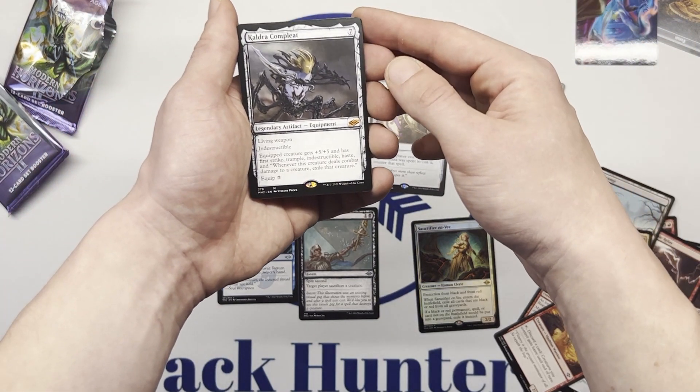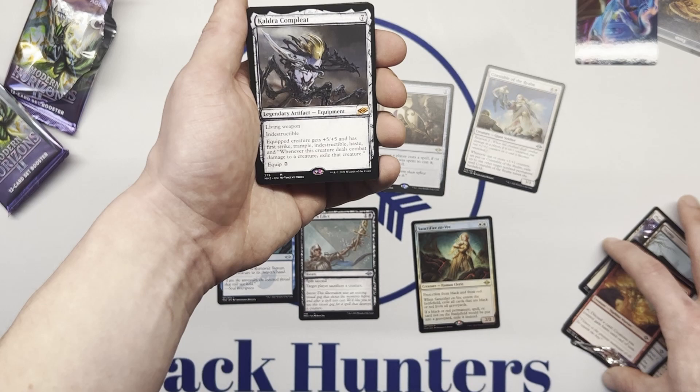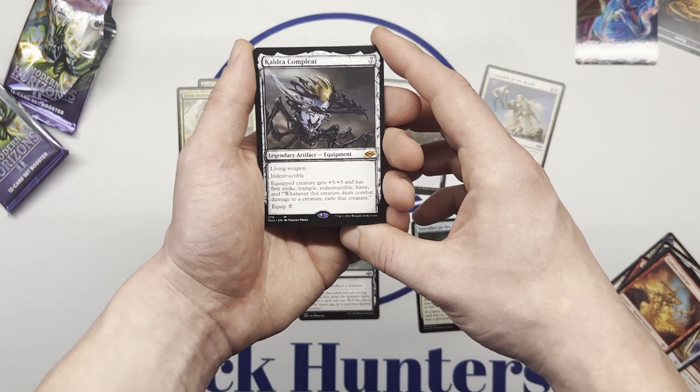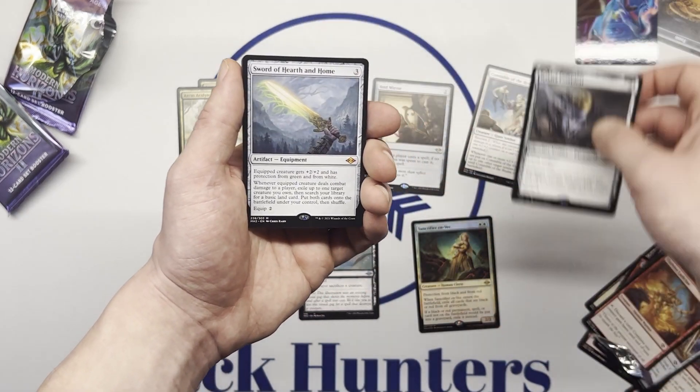Constable of the Realm. I don't think this is worth very much, but she looks great. Living Weapon. Seventh Man of Mythic — I forget what this is called. I think it's like the sketch style artwork. Sweet. Gotta love a Mythic.